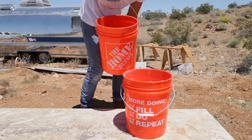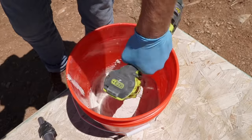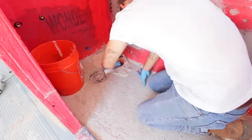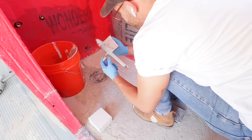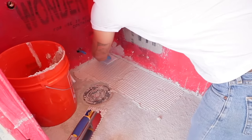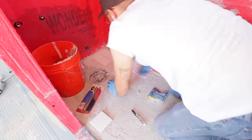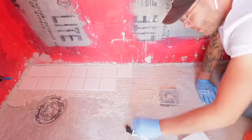I used the same premium thinset mortar as before for my tile adhesive, mixed with a drill attachment — a little thicker than when I was taping and mudding. I applied thinset to the mortar bed of the shower and also back-buttered each tile. I used eighth-inch leave-in tile spacers on the corners of each tile — you leave them in and grout over them. These spacers lock tiles together and make a secure grid that stays in place. Back-buttering means applying a layer of thinset to the back of the tile as well, which improves adhesion and prevents air gaps from causing cracking or loosening.